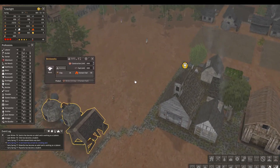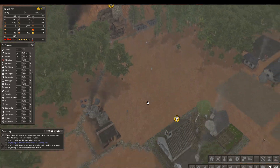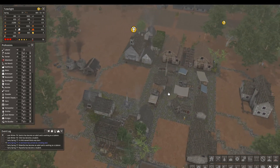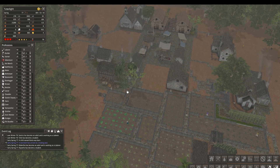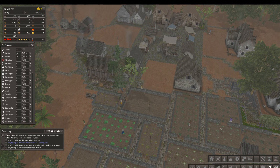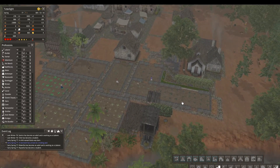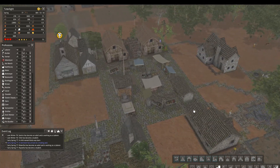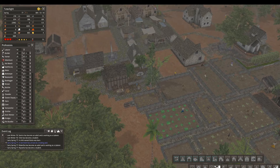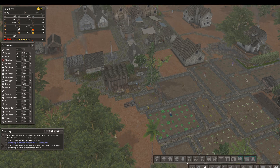We got our brickworks up, so we are now producing bricks, which means building materials are coming very shortly. We still want to fill in these spaces, and I was thinking to do so with a couple of houses, because we need a bigger population down here to manage all these farms. I don't think a lot of the farmers actually live down here, which is causing some issues.